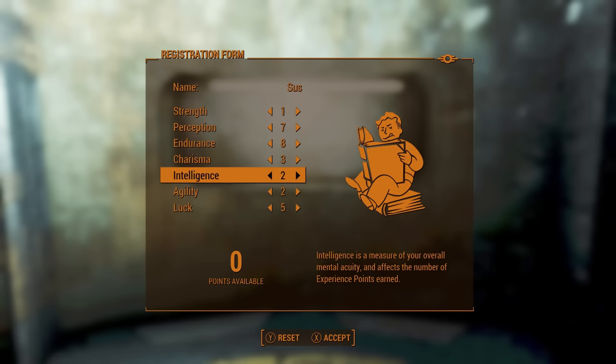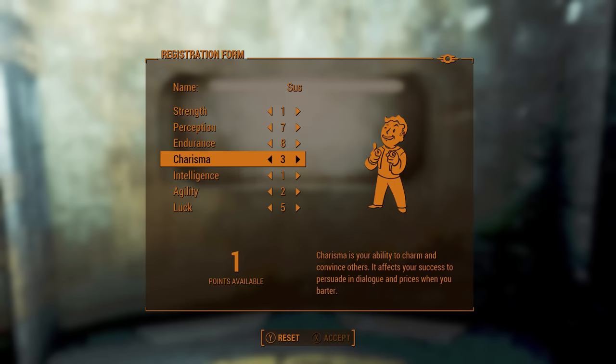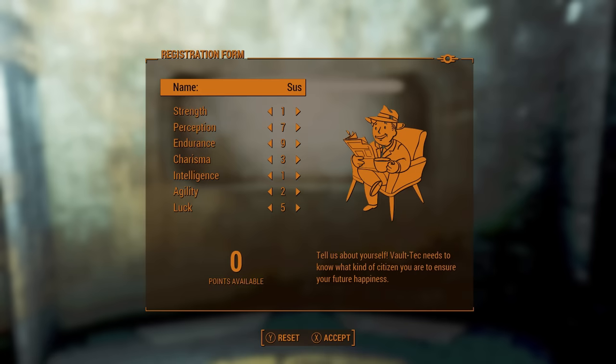I'm thinking about siding with the Railroad, which means a lot of fighting against synths and Brotherhood. Charisma is at 3 so when I get to Sanctuary I can use the 'I'm SPECIAL' book to bump it up to 4 and take the lone wanderer perk to help with my defenses whenever I'm alone.